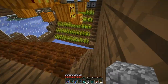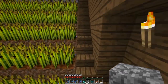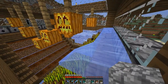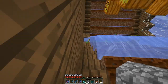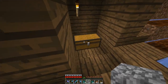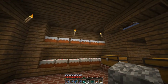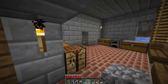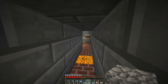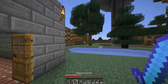Here's my wheat farm. I apparently forgot to re-harvest. Jack-o'-lanterns for light. This is really basic — push the button, it harvests the wheat, and then you go back, pick up all the seeds, and replant them. Nothing too special — it's pretty much empty anyway. So this is what all the extra cake in my house is from. Making those was really terrible because buckets of milk do not stack, so that filled up really quickly.